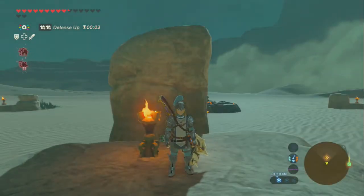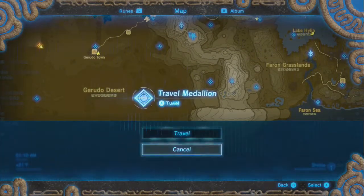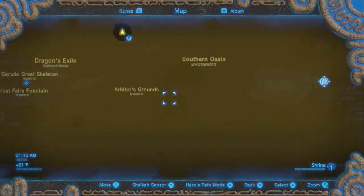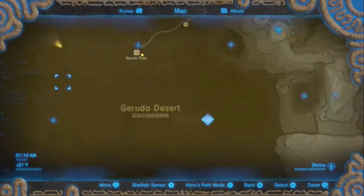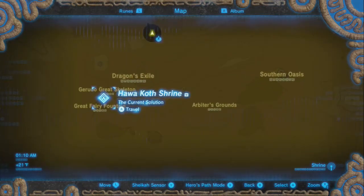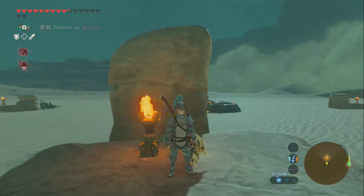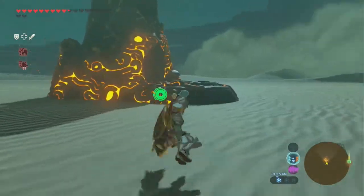Hey guys and gals, I'm Pal, and welcome back to The Legend of Zelda: Breath of the Wild. When we last left off, we traveled along the southern border of the Gerudo Desert, uncovering the Kawakoth Shrine, as well as the Kao Shrine, after defeating our third Mulduga. And this episode, we're going to start off this episode—